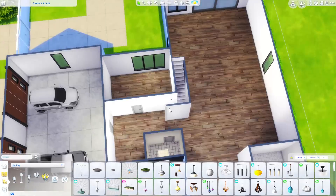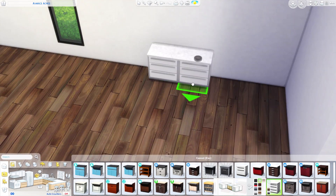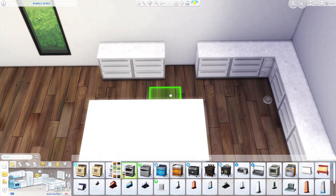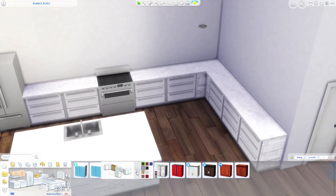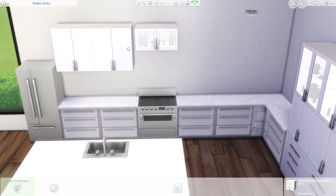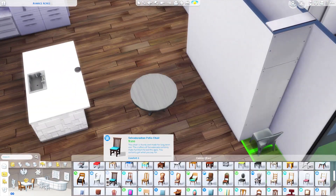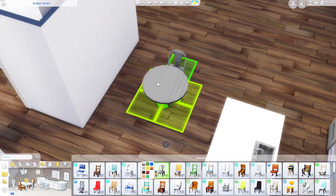I never really know what to talk about on the exteriors because you can just see me doing it, so there's no point in me saying 'now I'm putting down a white wallpaper.' We're moving on into the interior — doing the kitchen first. I'm using what I think are the Backyard Perfect Patio counters, and it kind of sucks that they don't come with cabinets, but they're probably the most modern-looking counters we have.